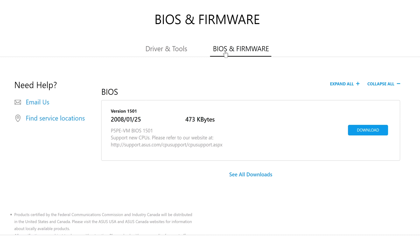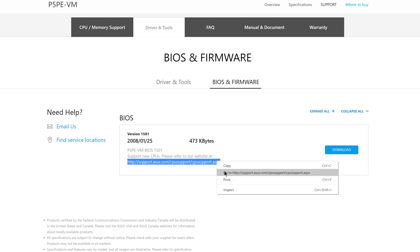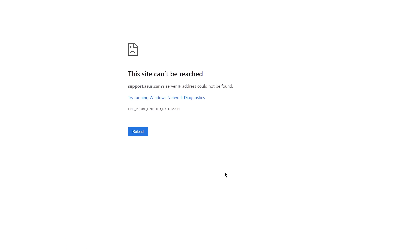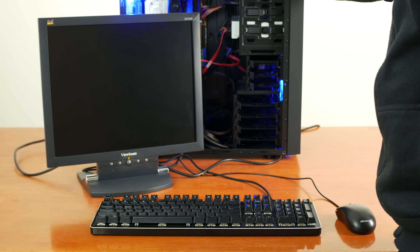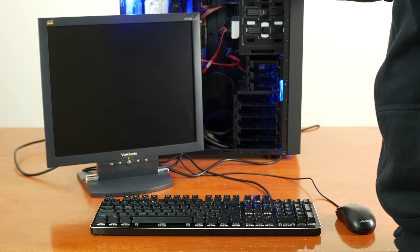I felt like there was still maybe a chance though — the latest BIOS update says it supports new CPUs, with a link to a page that doesn't exist anymore. Maybe this board just has an old BIOS and the website is badly maintained? To update the BIOS, we'd need it to actually turn on, so we needed a different CPU. I'd already sold the Pentium 4 from the last video, so I had to salvage one from a junk system. Changing the CPU was easier said than done — the heatsink is screwed down with tool-less nuts that are almost impossible to fit your hand around.